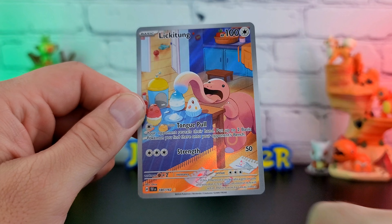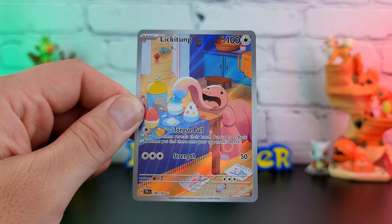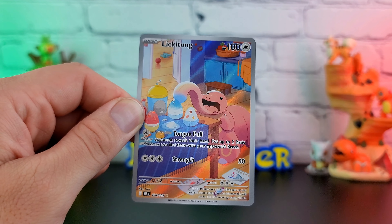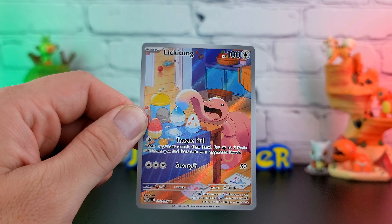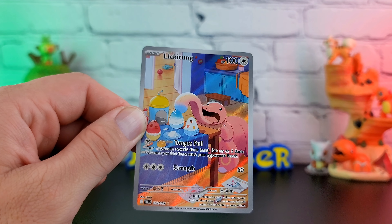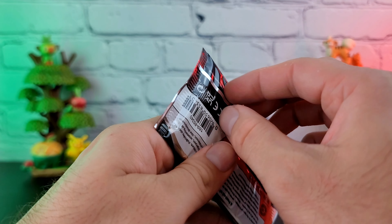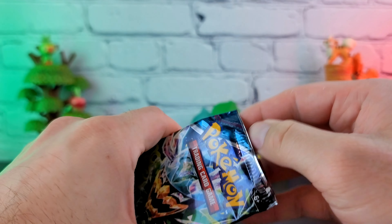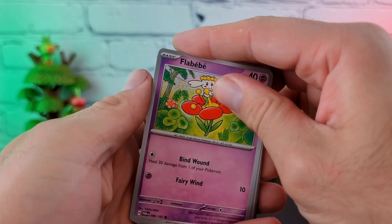I tend to really enjoy the illustration rares when they're like very high art, or when it's just very mundane — like it's just them living in society. In this case it's just the Lickitung eating its dinner in somebody's house. Not too bad — definitely the best pull of the day in my opinion. Value-wise the Screamtail probably beats it, but it's also just the Screamtail full art.